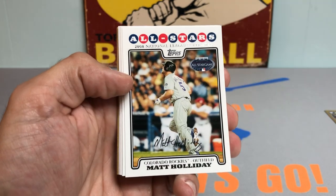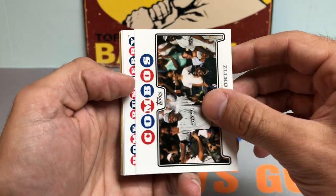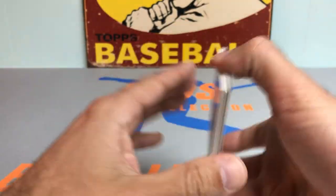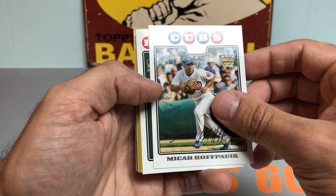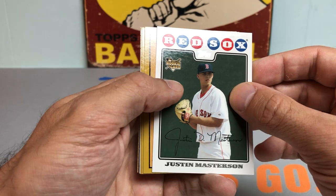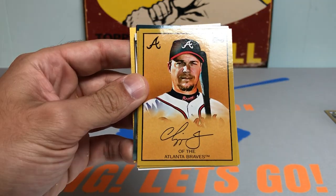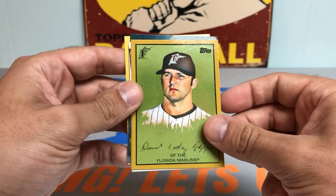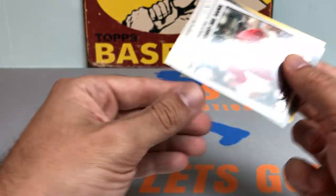Rich Harden. A-Rod and Longoria combo. Chase Utley. Got a Jose Molina. Justin Masterson. Got some golds coming up — those are inserts, actually. I thought those were gold cards, which they're not. That's a cool little insert. Got a Chipper Jones. Dan Uggla. Lance Berkman. Not looking good here, folks.